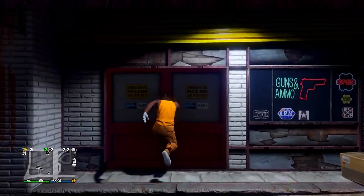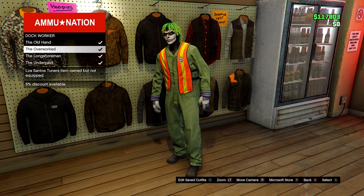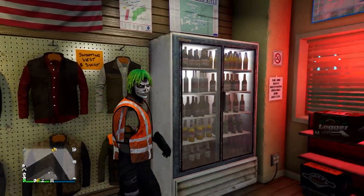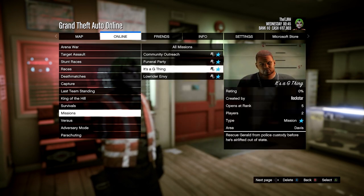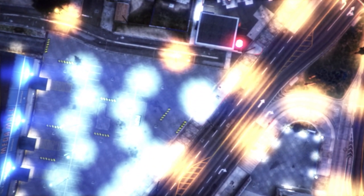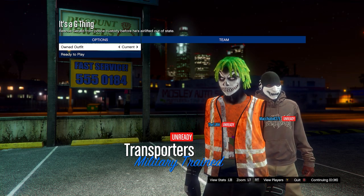When you load in, go opposite you into Ammu-Nation. You want to equip any outfit so that you have a trash vest on, or the dock worker vest, or any belt if you want to put a belt on instead — equip whichever you want to merge onto the outfit. Then open up your pause menu, go to Online, Jobs, Bookmarked, go down to Missions, and start up It's A G Thing — you'll need to bookmark this on Social Club, I'll leave a link in the description. In this menu, set the clothing to Player Saved Outfits, invite anybody, and start it up.